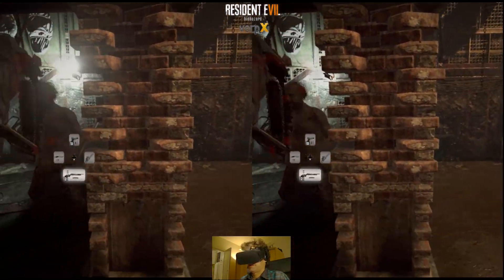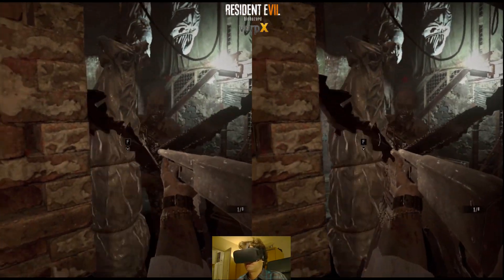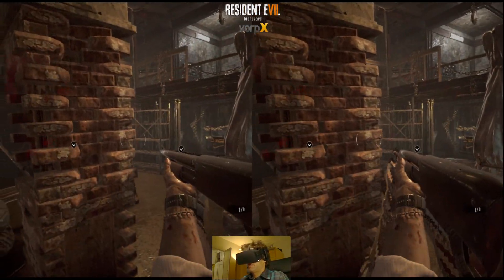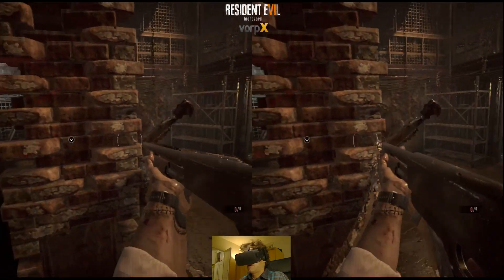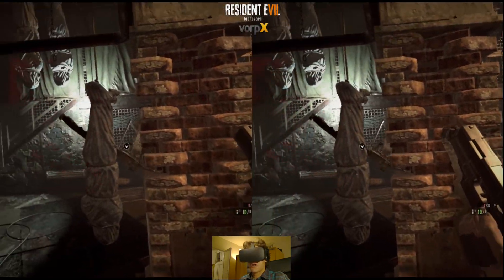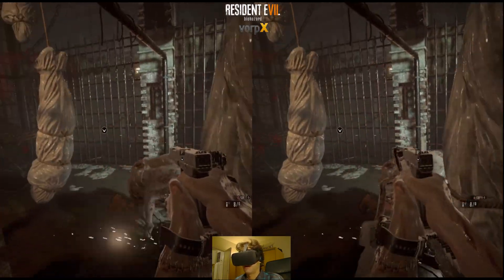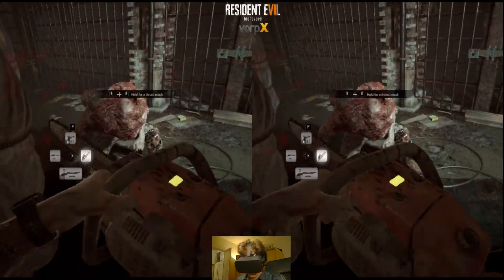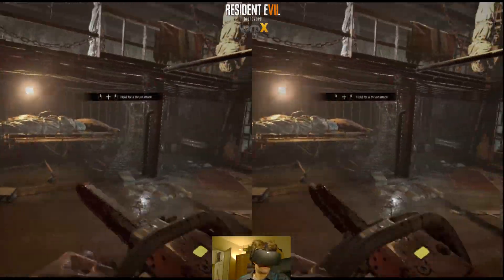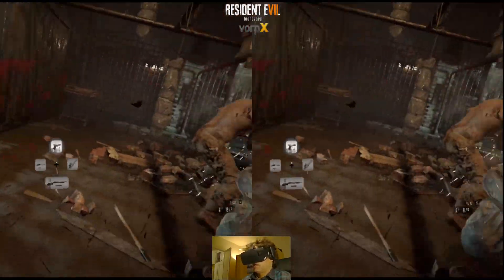That's it for this tutorial update. With all the information from the original tutorial and this extra change using the RE7FOV Trainer to fill your vision with the hell that is this game, you're on your way to seriously shattering your nerves. Because now we no longer have that ambiance effect glow on the field of view's edges, and we're just absolutely completely trapped in this nightmare. So, enjoy! Don't get your ass killed now. Thanks for watching — I'll see you next time. Game video at the end.